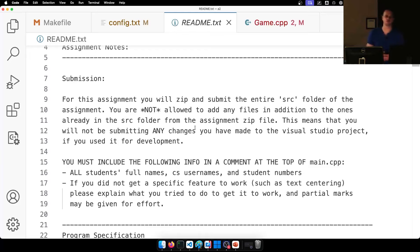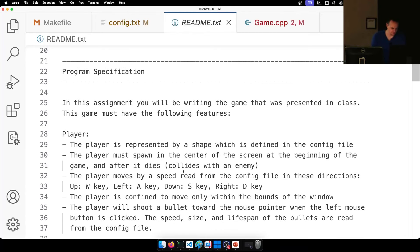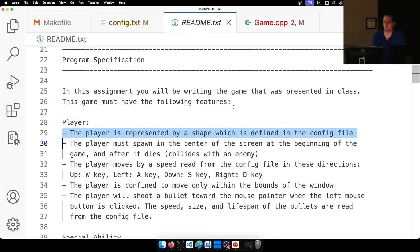Try not to put the source directory into any other directories, don't zip the whole directory — please just the source directory. We're going to take off two or three percent if that's not done properly. So just right-click on Windows, right-click source, add to archive, create a zip file of that. Program specification: in this assignment you'll be writing the game presented in class, and it must have the following features. The player is represented by a shape defined in the config file.